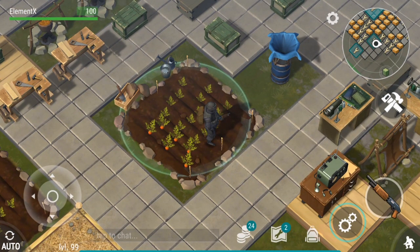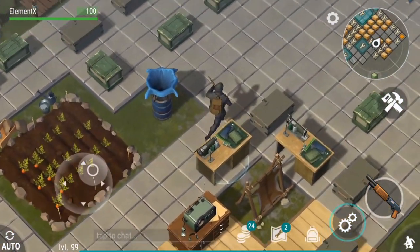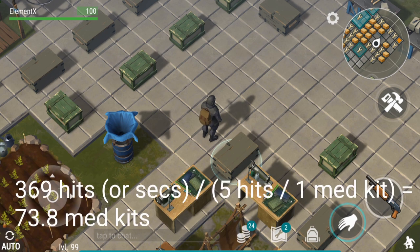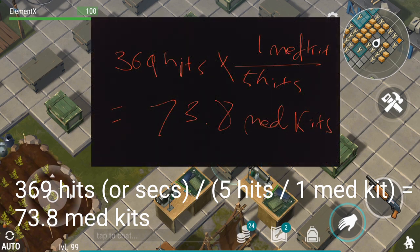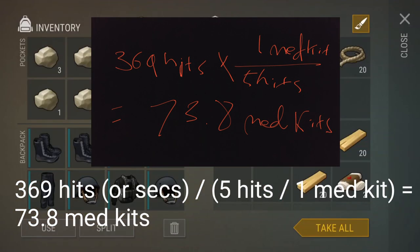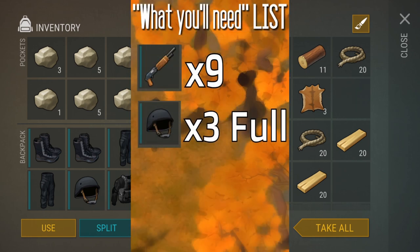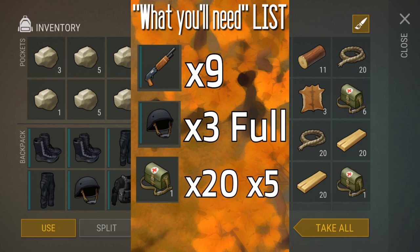Now for the medical kit, because you need to regen. You have 100 HP and the big one does 17 damage per hit. After 5 hits you're gonna be left with 15 HP, which is the point where you need to apply the medical kit. So 369 divided by 5 is about 73.8 medical kits — you're gonna need 74. But sometimes you mess up your timing, so you're gonna need basically about 100 medical kits, which is 5 sets.